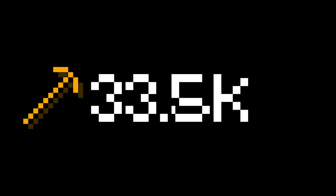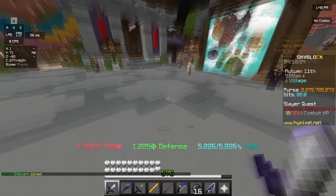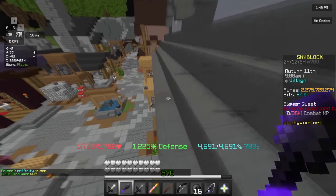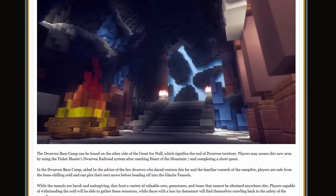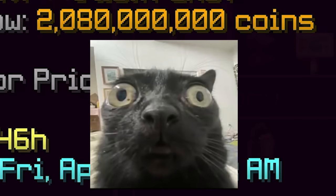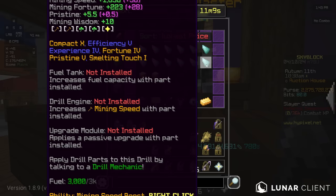I completely forgot to mention this, but the mining speed you need to Insta Stun is 33,500. Now, onto the video. I have a shopping list of items to get — it's not too long, it's mainly just a couple items that each cost half of a human kidney. Starting off, of course, with a Devon's Drill. The mining update recently dropped, so Devon's Drills are, yeah, a tad bit overpriced right about now.